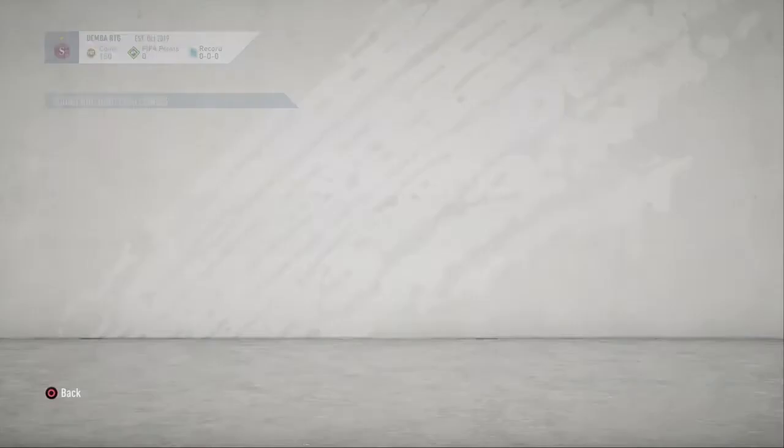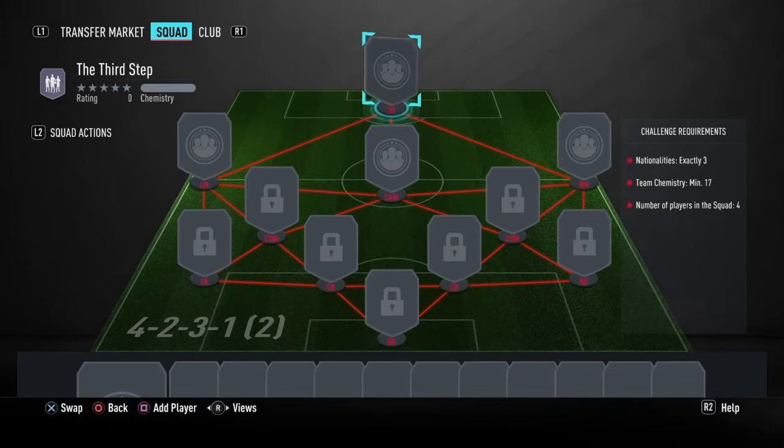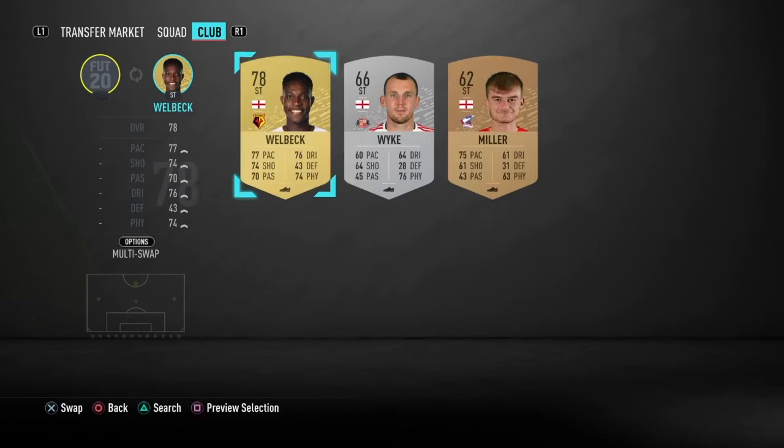Another bronze track forms pack untradeable — I've got one rare on that one. This is three nationalities out of four positions. I'll get that, and then I have to have an English player.